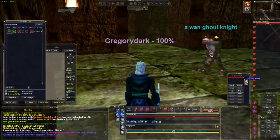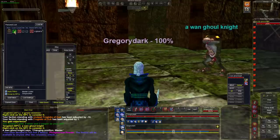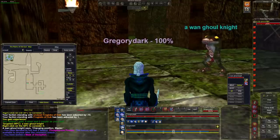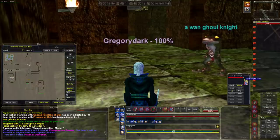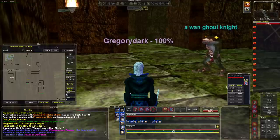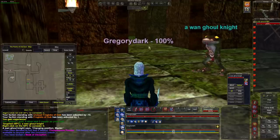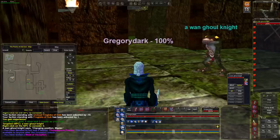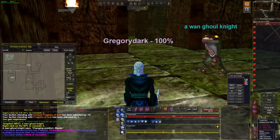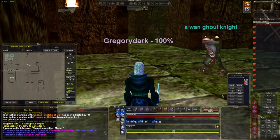We have two minutes left on one timer and five minutes on another. We have a choice: you can drop the pet and re-Tash for a fresh one, because you don't want Tash dropping mid-fight. Or you can go for all the marbles and try to get one more. We're going to try to break them up one more time.